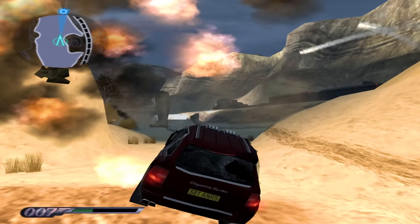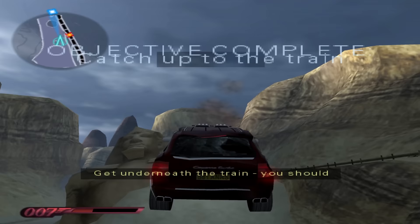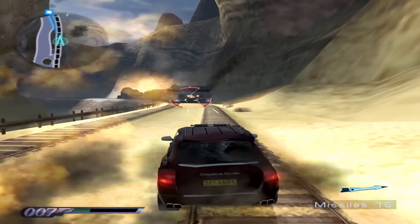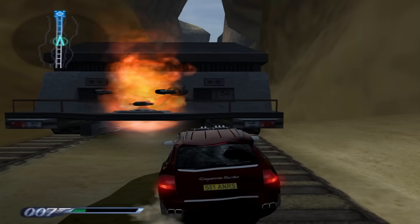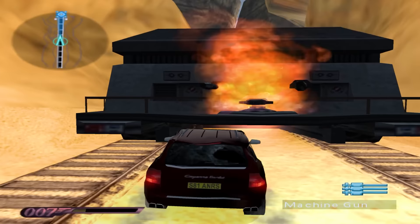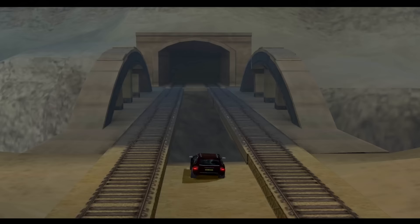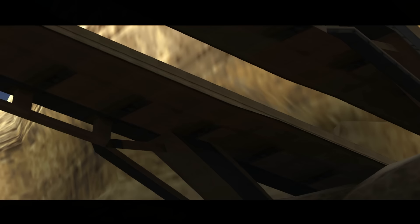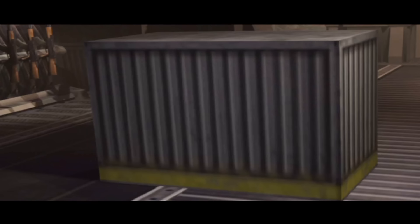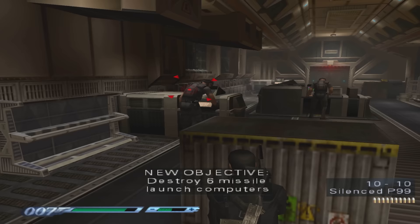This train has rocket launchers - how are you supposed to avoid them? Try to get underneath it. The Porsche isn't going to fit underneath it though. After a near-death scramble, Bond somehow makes it through - another certified Bond moment where you think he's dead but he's not.